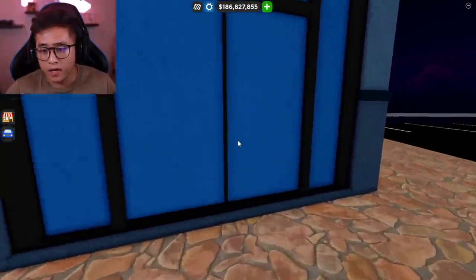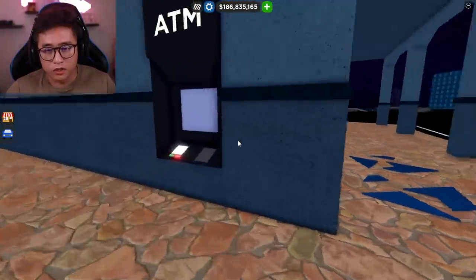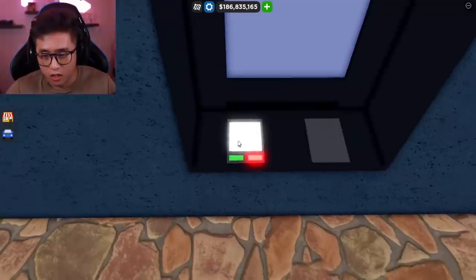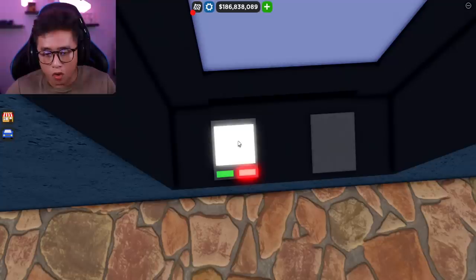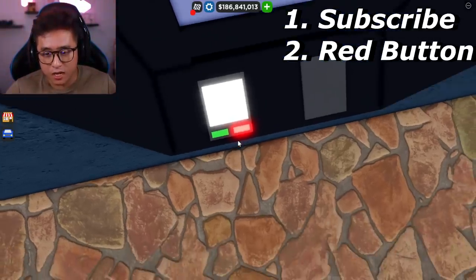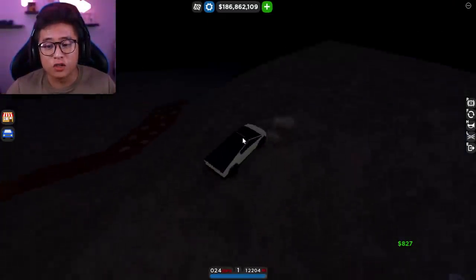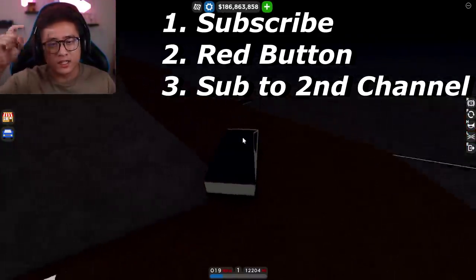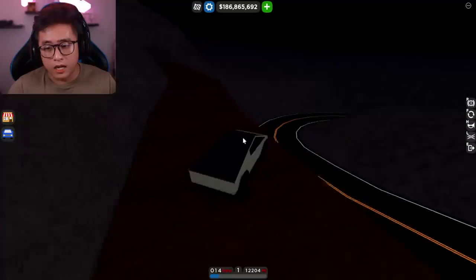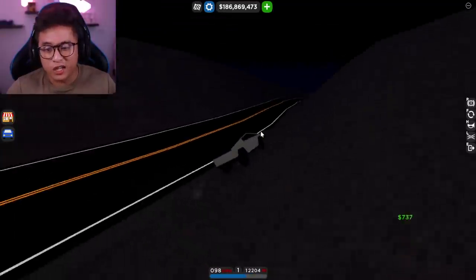Once you get up to the mountain, you're gonna see this broken glass on the window where the old bank robbery or jewelry robbery used to be. Right around that broken window there is an ATM. Go over there and press E on your keyboard, or if you're on mobile tap the red button. The next step is you actually have to go to my second gaming channel and subscribe to it — the link will be pinned in the comments below. You have to be subscribed to both channels to get the shopping cart.